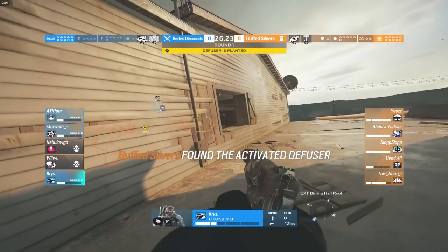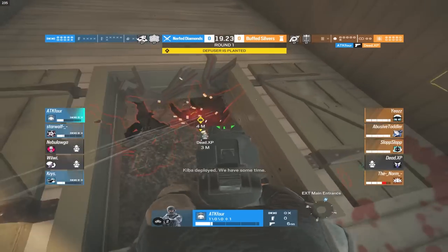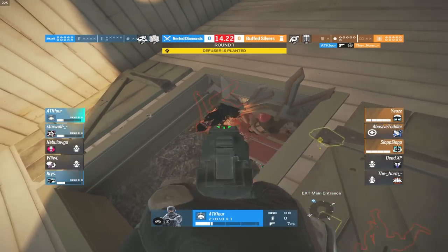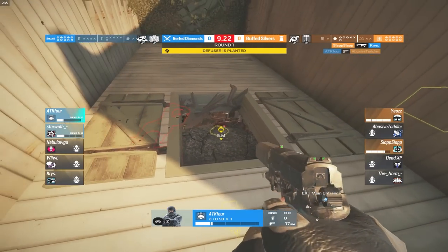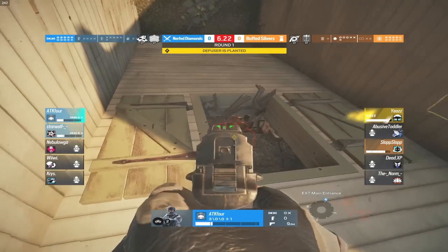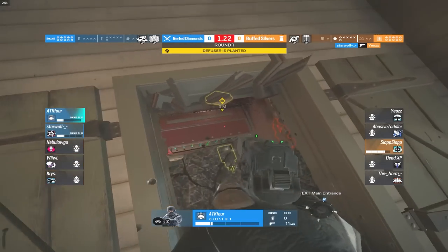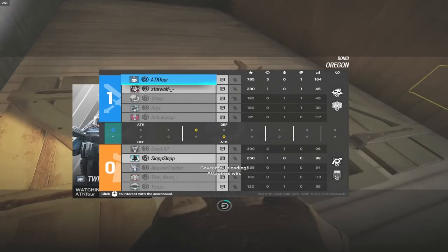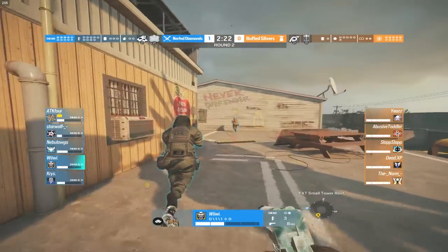Buck on the big window doing a lot of damage onto one of the players inside site, but not enough to kill. The diffuser is still being diffused though. ATK4 picks up three kills, then gets reframed — but that plant was absolutely amazing from ATK4. The fourth kill is about to come, Star Wolf steals it, and round number one goes to the nerfed diamond players — honestly all because of that plant.